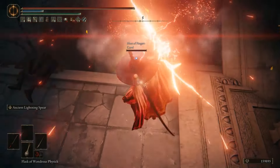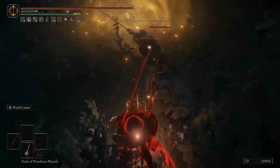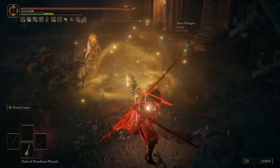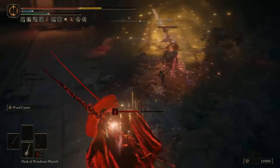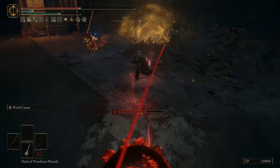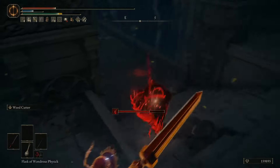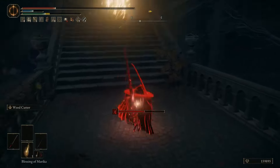Hello, gank squad. Have a lightning bolt, would you? There you go. How do you like that? That was not a good angle for that. They got double mega hyper armor going on here. They got the roar and the weed cutter — how do I even attack? Throwing a pot.